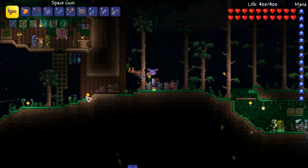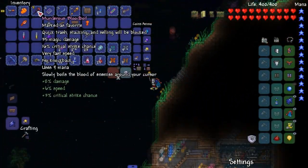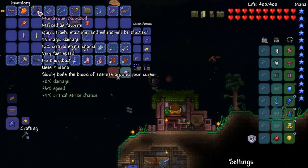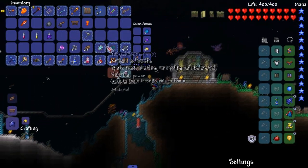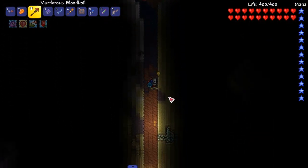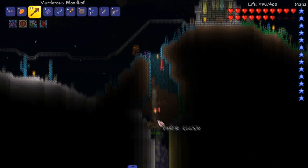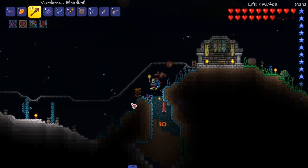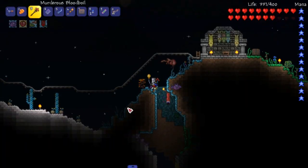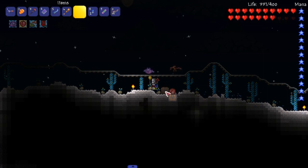I already had a potion that had that ability on it. This is a really good weapon - it's been helping me a lot in hard mode, killing a lot of enemies really quickly. But let's head down to hell - actually we don't even gotta head all the way down. Why am I going out of hell when I don't need to? Basilisk, all right, peace out. Do I have any arena set up? Not really - well let's just fight this guy.